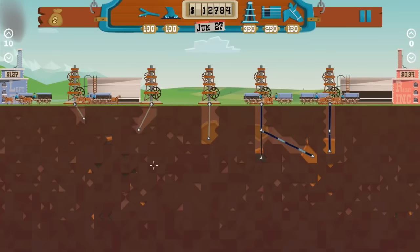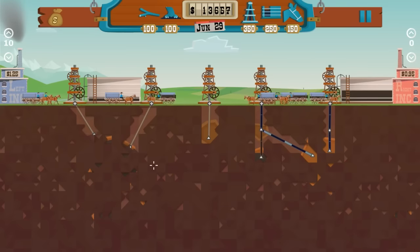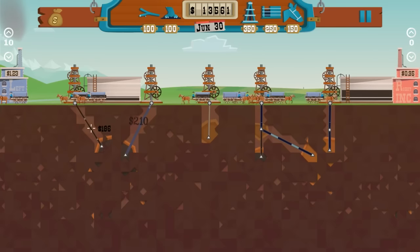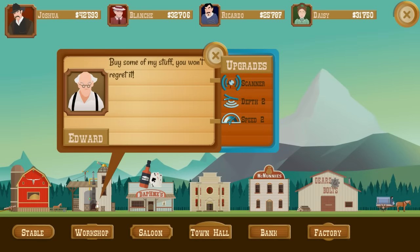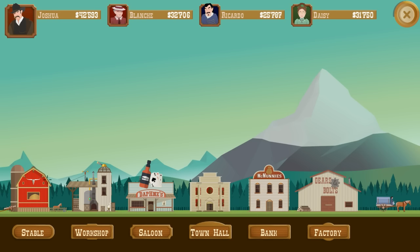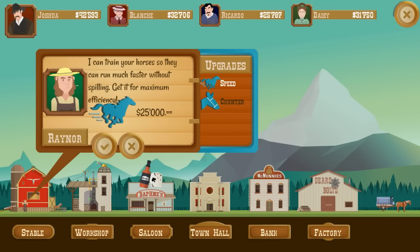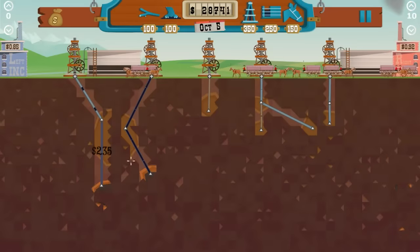Precision engineering wasn't all that prevalent during the 19th century, and so most of the drilling is done by simple drilling rigs and pipes, while transportation of the oil is done by horse car. As you earn more and more money, the town will expand its shops and services, giving you the opportunity to upgrade your equipment or buy new technologies to scan for oil deposits. This is a good way to progress the game, although I did feel that I maxed out my town way too fast — it could have taken longer than an hour, which is a shame because it's nice to come back after a hard year of labor and see what new things the town has to offer.